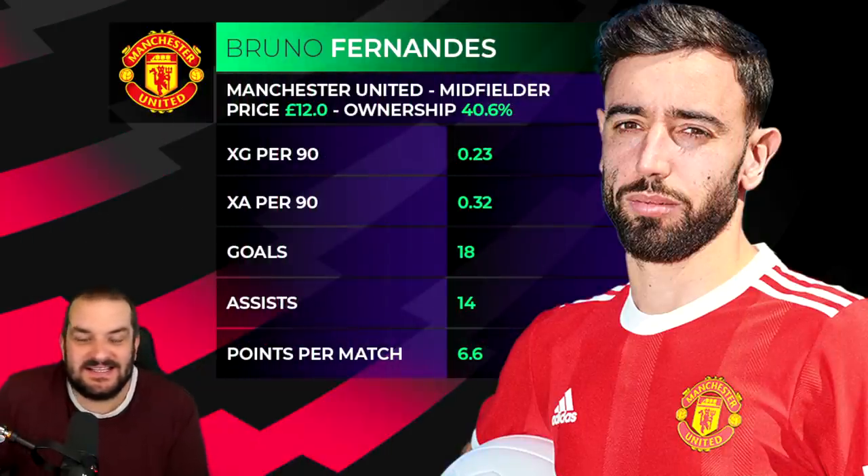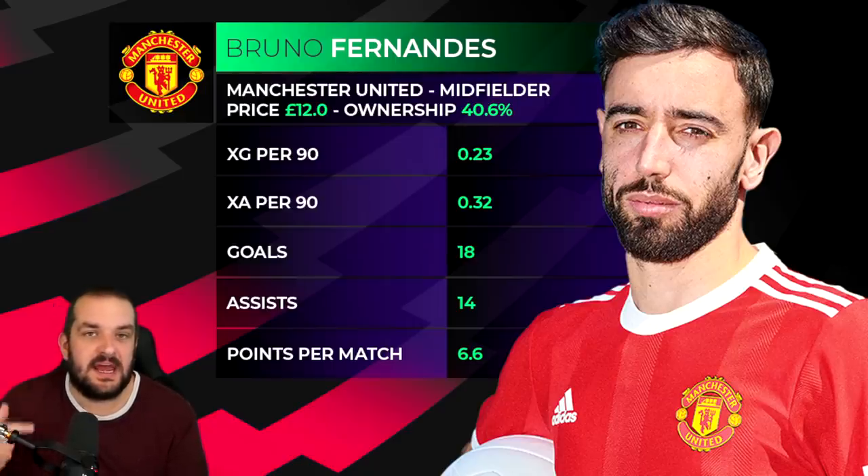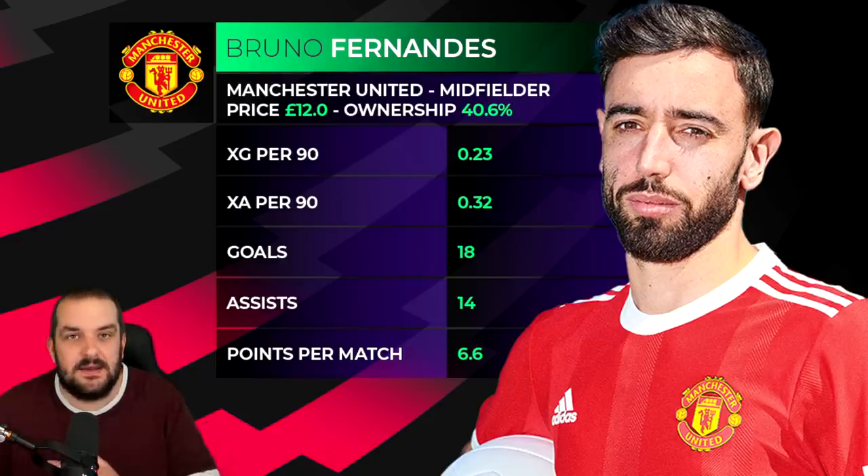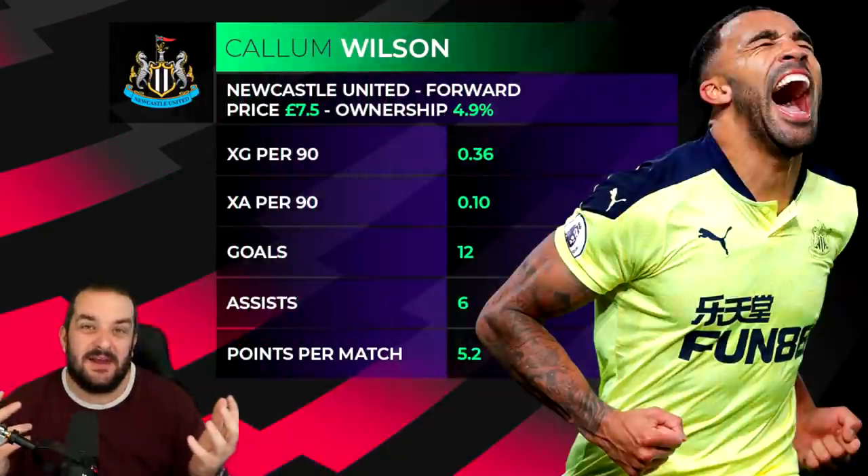What else is there to say — it has to be Bruno Fernandes for Man United. Maybe Sancho will hit the ground running, maybe Mason Greenwood gets enough minutes, but I'm not sure about that over a full season. Luke Shaw, at 5.5, does have the opportunity to really build on last year — with Sancho creating from the right and Shaw arriving at the back post, that could be big. But it's hard not to go with Bruno Fernandes. He's going to be involved with pretty much everything Man United do going forward from the number 10 position. I don't think he'll necessarily beat last season's ridiculously good numbers, but he can get close. It's got to be Fernandes.